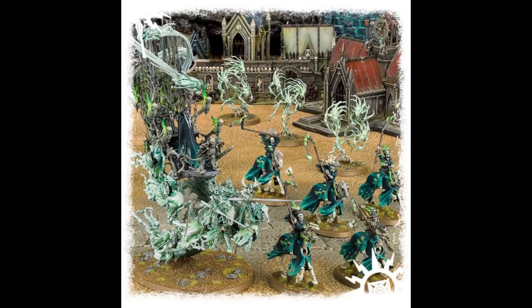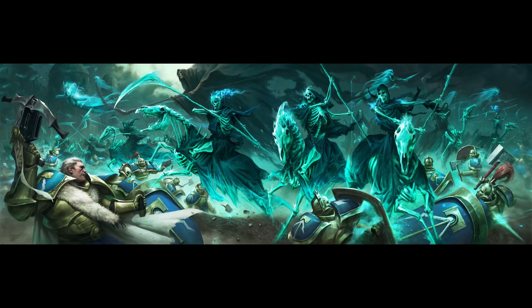I first looked at the Spirit Hosts change quite negatively, but now it means that when the enemy makes you minus one to hit, you're still going to be able to do mortal wounds on sixes. Before that was an absolute pain — they hit on fives normally, so with minus one to hit they were hitting on sixes and not doing mortal wounds. Now they always get to do mortal wounds on sixes regardless, which I think overall is better. I have changed my mind on that.